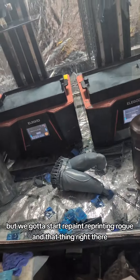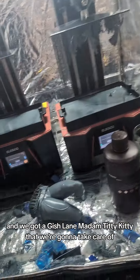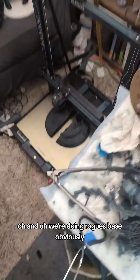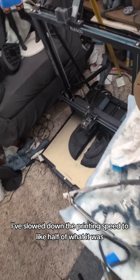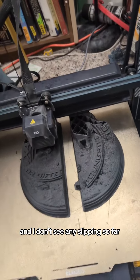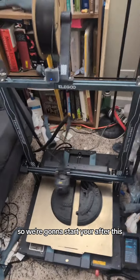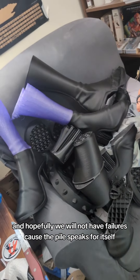We've got to start reprinting Rogue and that thing right there. And we got a Gish Lane, Madam Titty Kitty, that we're gonna take care of. We're also doing Rogue's base because we had to stop for a little bit. I've slowed down the printing speed to about half of what it was and I don't see any slipping so far — but you could prove me wrong real soon. Hopefully we will not have failures, because the pile speaks for itself.